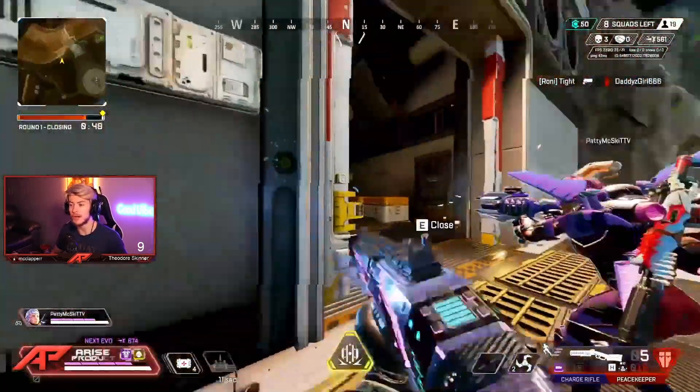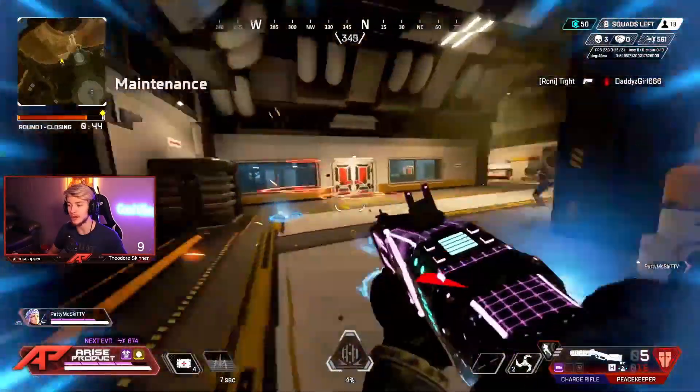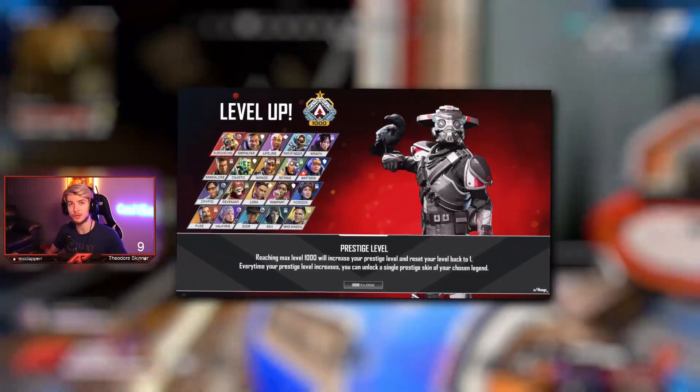Woogs posted on the Apex Legends Reddit and said: reaching max level 1000 will increase your prestige level and reset your level back to 1. Every time your prestige level increases, you can unlock a single prestige skin of your chosen legend.